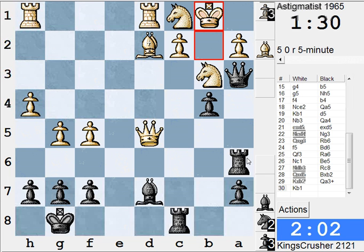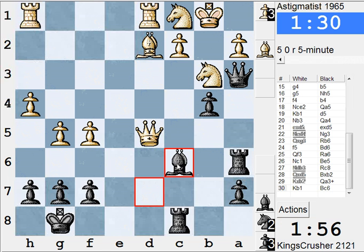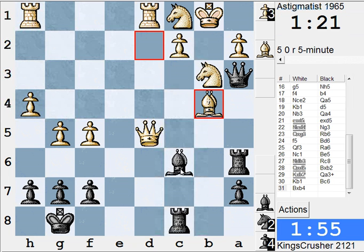Queen a5 — so what about Bishop c6 first? Let's win this Rook. Try and play Rook c6, Queen a5 — or even Bishop e4, I guess. Oh, it's a back rank issue. Oh dear. Take and take and take on a3 — I'm winning back a piece.